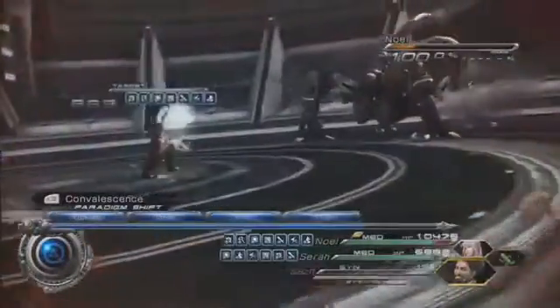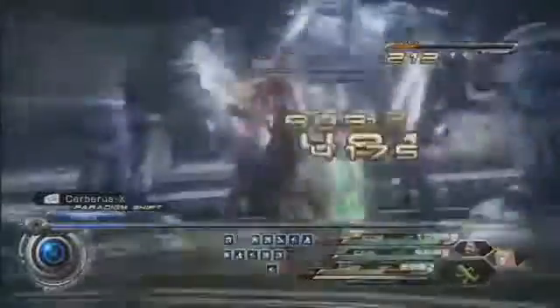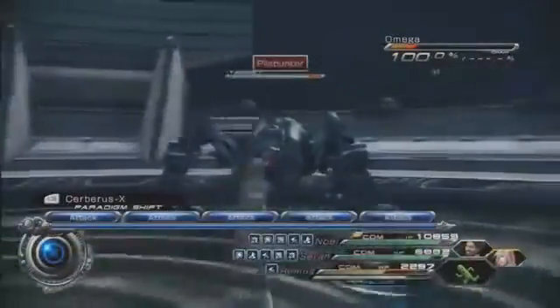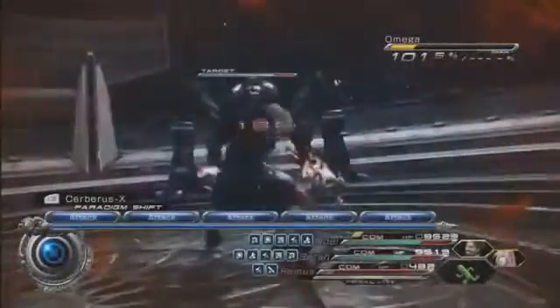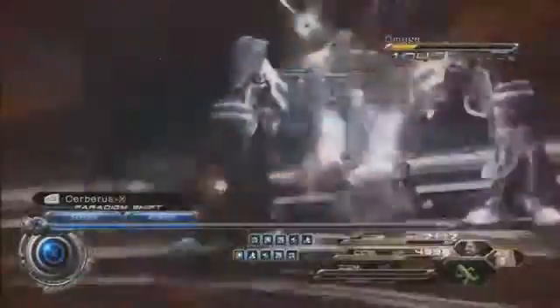He staggers himself, and then you do Commando, Commando, Commando to put on damage. I would highly suggest getting a Libra Scope to find out what his weaknesses are. Obviously it's lightning, so your Synergist will put your weapon in Thunder. He staggers himself, so you don't have to worry about using Ravagers at all.